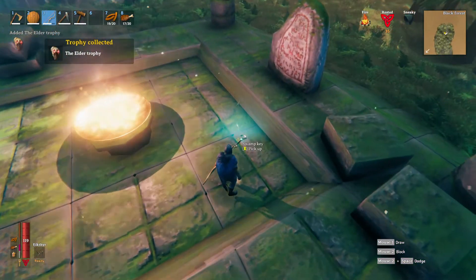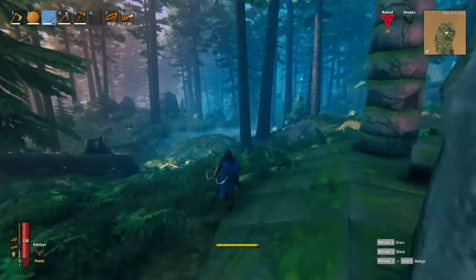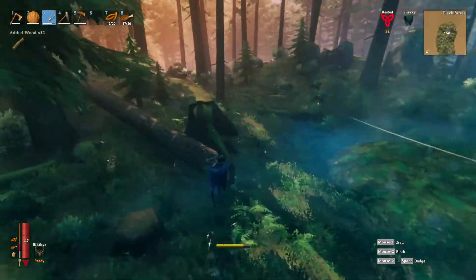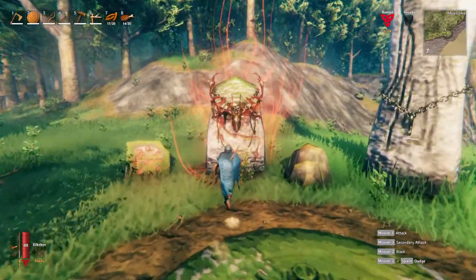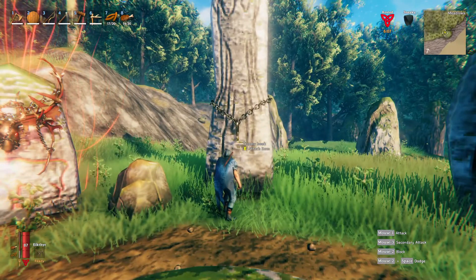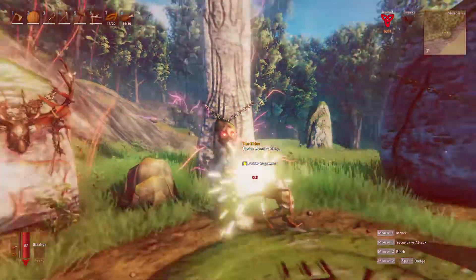You also get a skeleton key from the Elder, which is used for the crypts in the swamp. Now take yourself over to the original spawn point and place the Elder's head on the trophy rack to claim his power. The Elder's power gives you faster wood chopping, which comes in handy for the next phase in Valheim as you'll be building up your base defenses and heading to the swamp to collect iron.